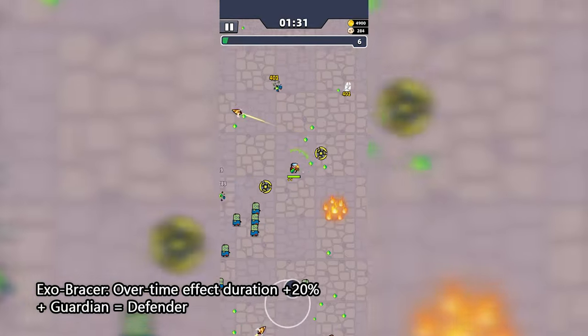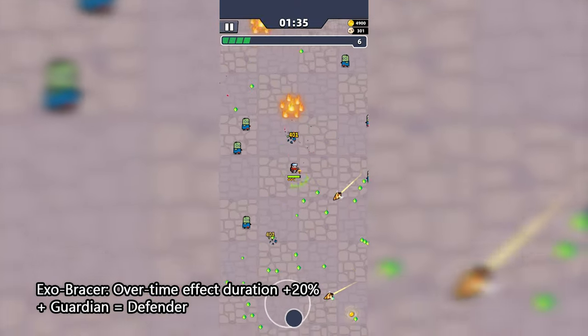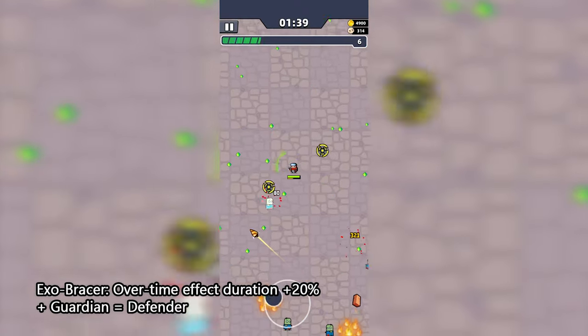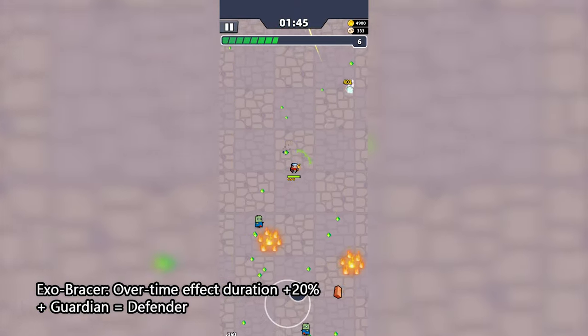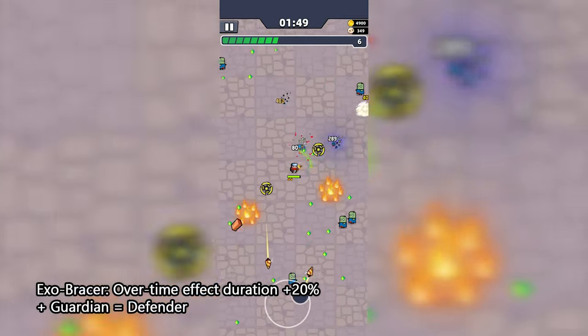The Guardian spins tops around you that deal damage and knock the enemy back. This chapter has a lot of monsters that will rush you, and your movement speed may not be ideal for the chase, so consider using the Guardian to keep enemies away. When you combine the Guardian with the Exo Bracer, you can create the Defender Evo skill, a much more powerful version of the Guardian that constantly spins around you.